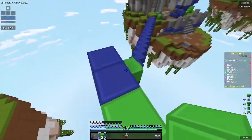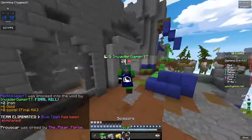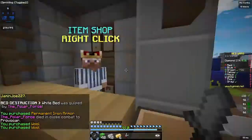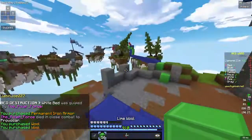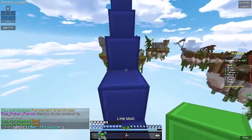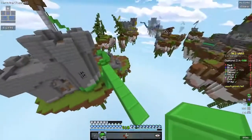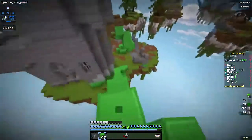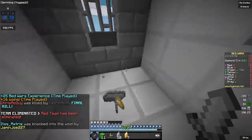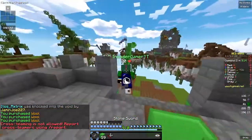He almost survived, actually he survived for a second but then fell off on his own — oh, he did block clutch. I have enough for iron armor. The diamonds are over there — they're kind of far from the bases. I'll rush there; there's a diamond chamber there. This map is fast iron, which I'm not too big a fan of.